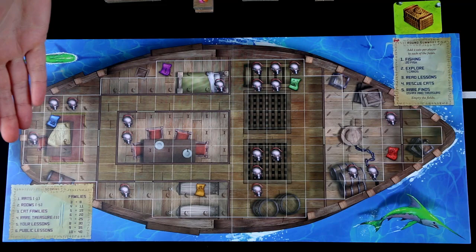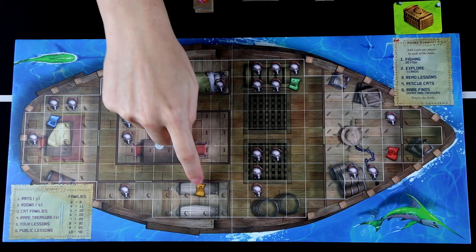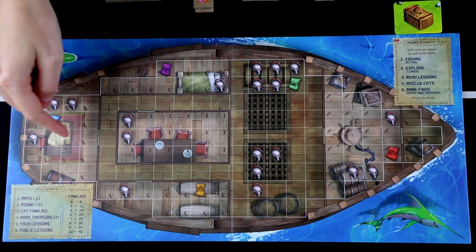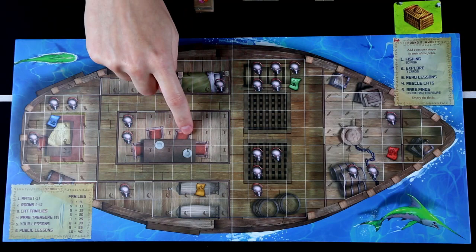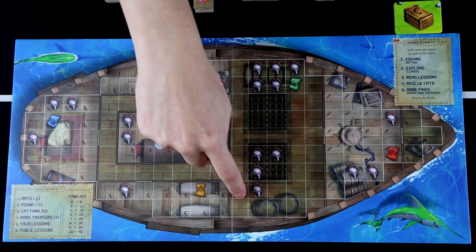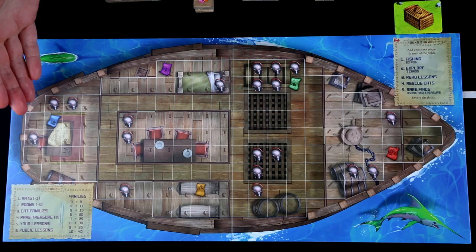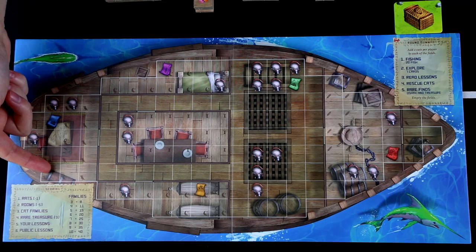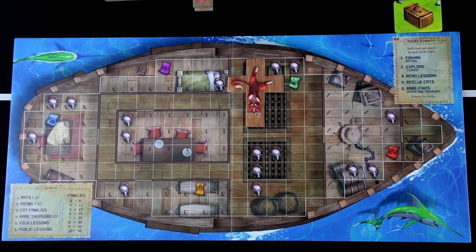Each player's boat has 7 rooms, 19 rats spread across it, and 5 colored treasure maps. Rooms are split by borders throughout the boat, and different icons help distinguish each room. Rows and columns refer to lines of square tiles from one end of the boat to the other. The edge of the boat is marked by a white border around the outside.